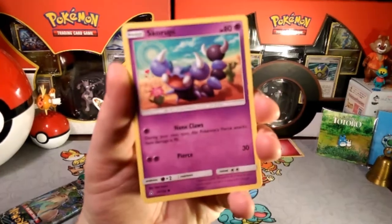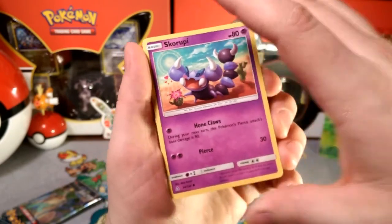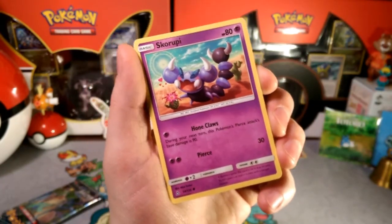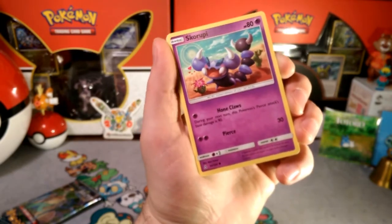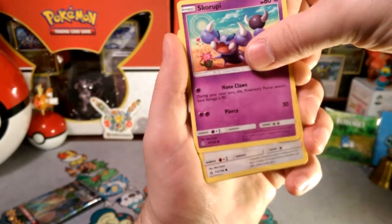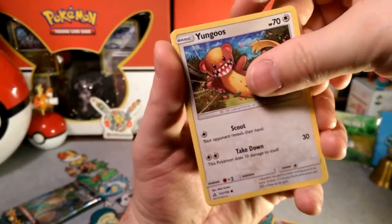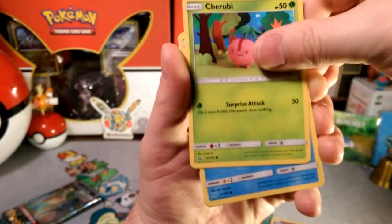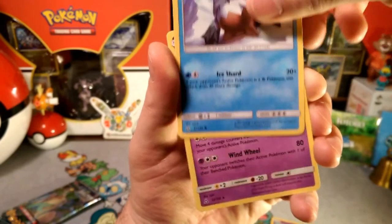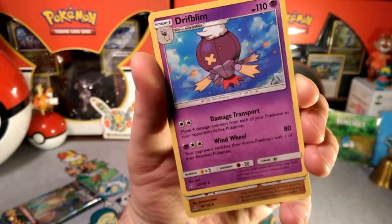We have the Skaroopy — loving that cactus, honing those claws. Let me read this: during your next turn, this Pokémon's Pierce attack does base damage of 90, so that's pretty cool. Pierce can do 90 damage the following turn. Wonder if that works with the Drapion. Youngoose, a Sharubi with a surprise attack, Piplup using scenic paint.